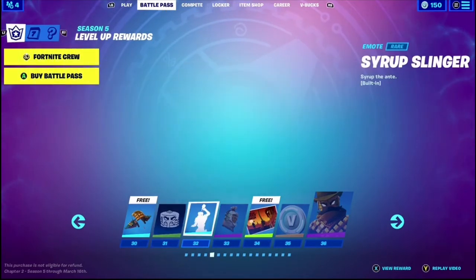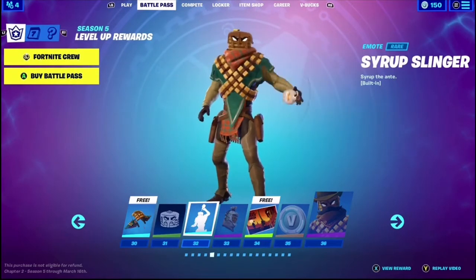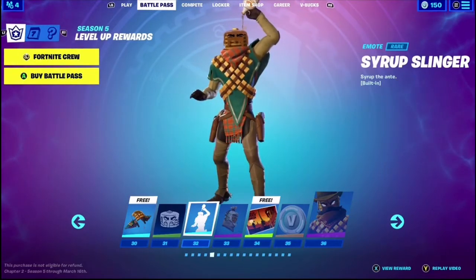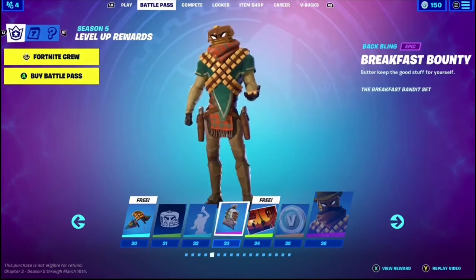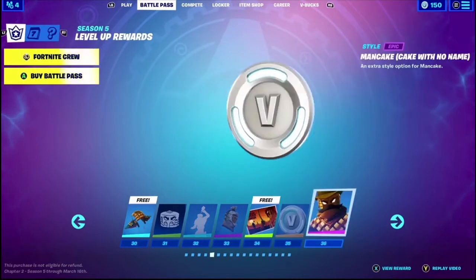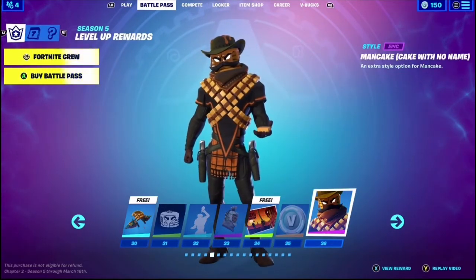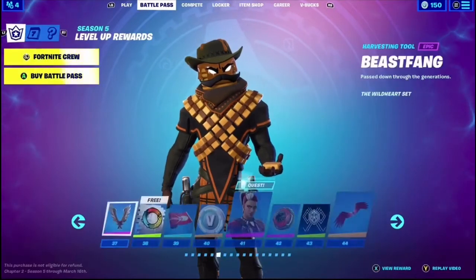Flapjack Flyer — pretty boring, actually. Banner Icon. Syrup Slinger — what's a built-in emote? Oh my lord, that reminds me so much of Aaron Black. Literally so much like Aaron Black. Breakfast Bounty — not bad, I like it. Stack Em High — looks like a movie poster. 100 V-Bucks. Mancake — Cake with no name. I like that, it's a good style.